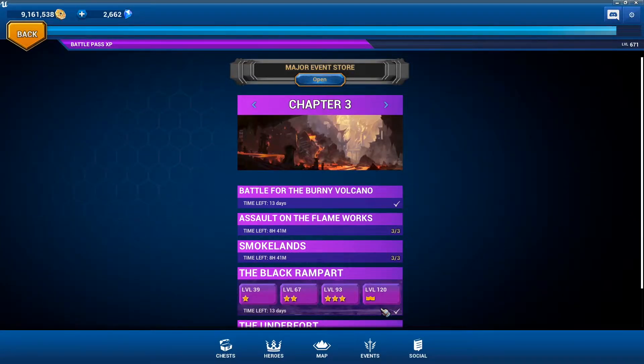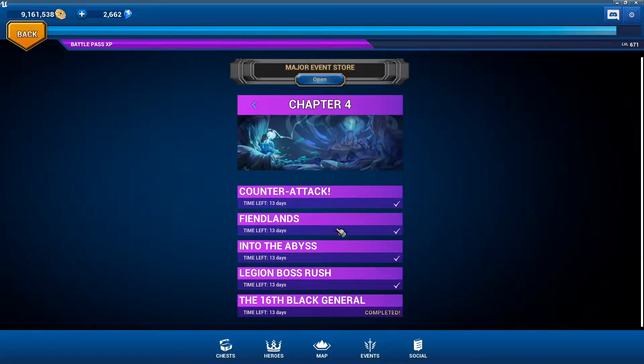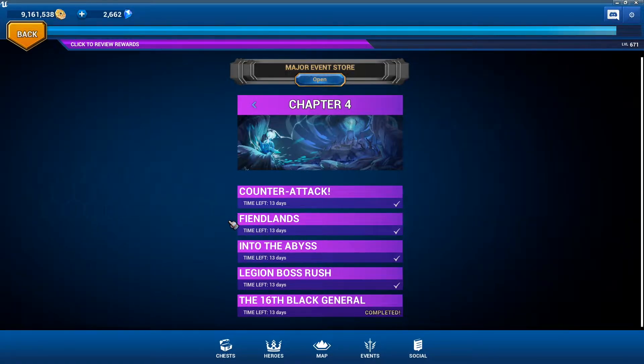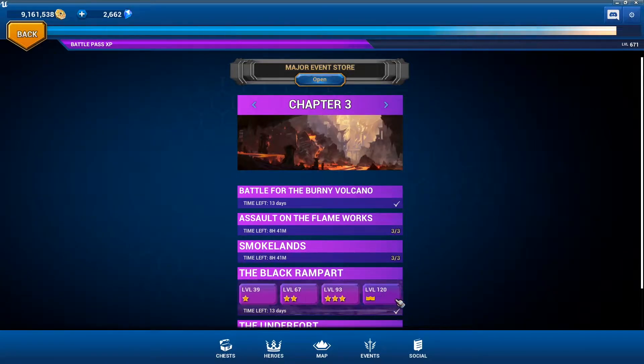The blessings we received in the form of the Black Rampart have been incredible — one zone, super fast, lots of levels, lots of XP. So how can chapter four even compare? Long story short, chapter four is nowhere near as good as the Black Rampart.